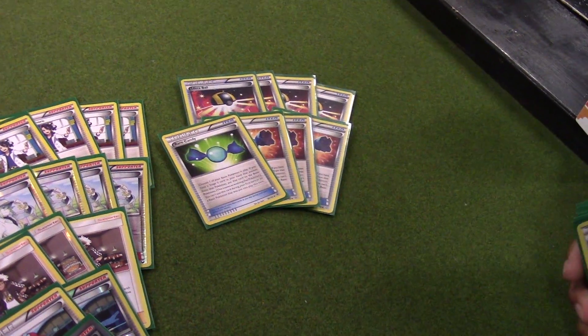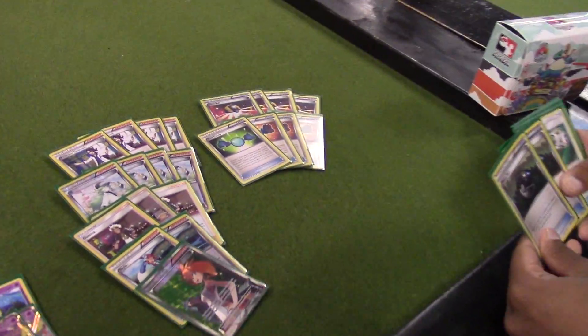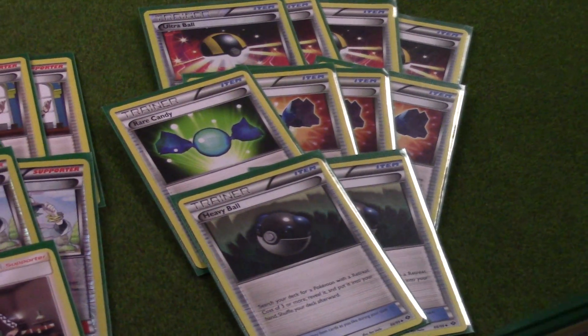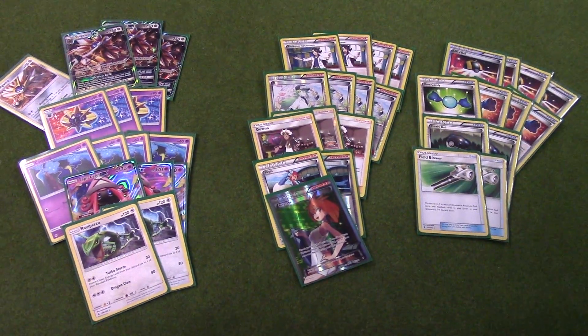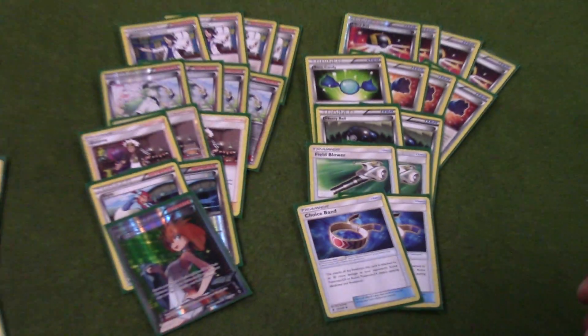4 Ultra Ball. Usually we start with 4 Versus Seeker, but we're in standard format now, so 4 Ultra Ball is the first card. 4 Rare Candy — you never want to miss it, you always want to hit it. I haven't missed a single one this whole day. Heavy Ball is pretty awesome in this deck, because if you Bridget, you can Heavy Ball for Cosmoem, Solgaleo, and Baby Solgaleo. 2 Field Blower — we don't like Arb decks, so we need to get rid of their tools. 2 Choice Band — you might think 230 is enough, but I played two Metagross today and Choice Band is exactly how I won those matchups. You can score 260 and one-shot anything with Choice Band. You can Skyla up for it if you need to.